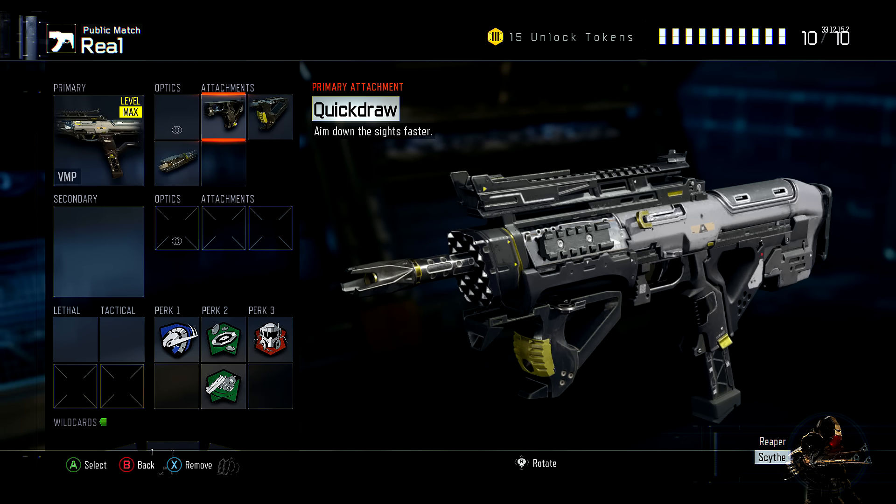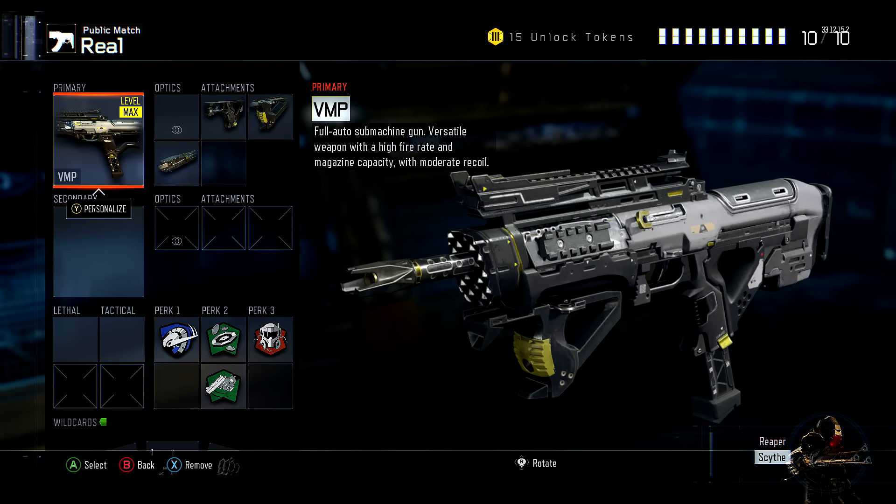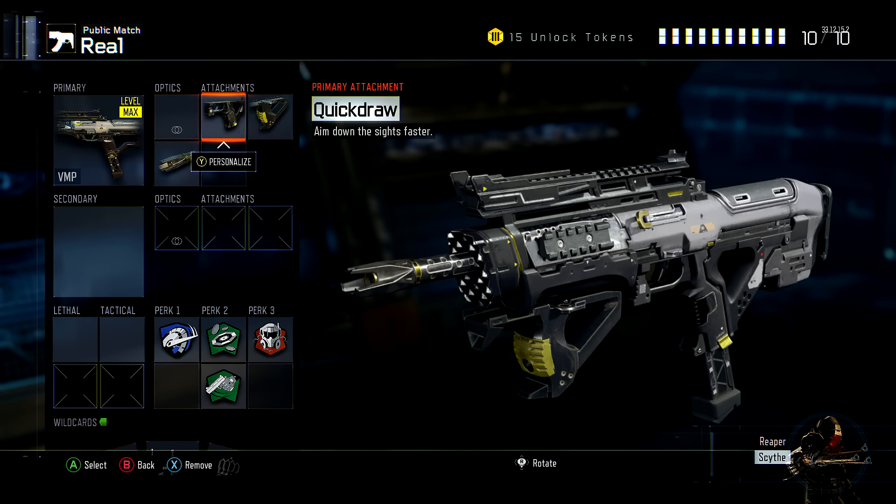What you need to do for this is have one class where you have all the attachments that you want to run. For example, I'm using the VMP. These are the three attachments that I use on the VMP: quick draw, grip, and long barrel.